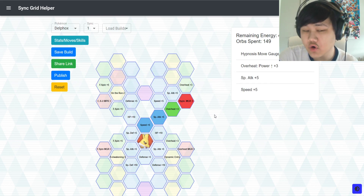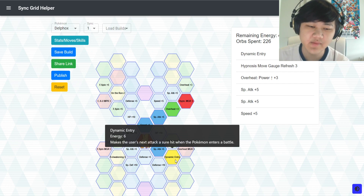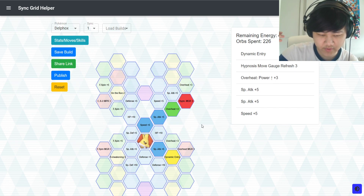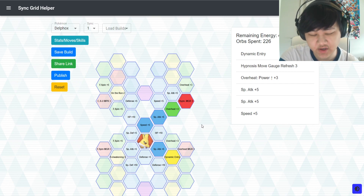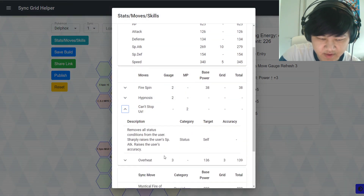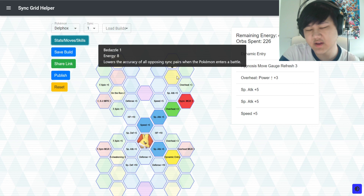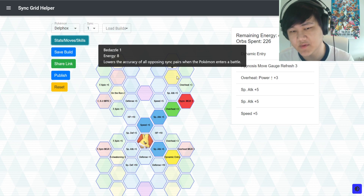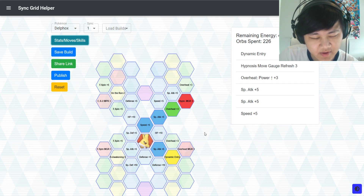If you have more orbs, Dynamic Entry is a really good pickup because with Dynamic Entry, your first attack when you come in is a sure hit — so your Hypnosis won't miss. A really good strategy I've been using is picking up Dynamic Entry and starting with Hypnosis. You go in, Hypnosis is a guaranteed hit, sleep all three units, then use your trainer move to increase Can't Stop Us and increase accuracy.